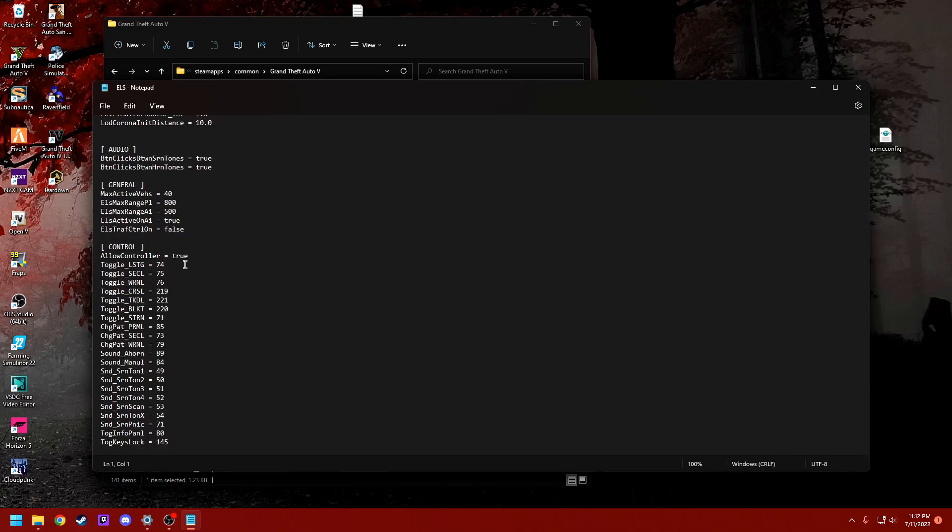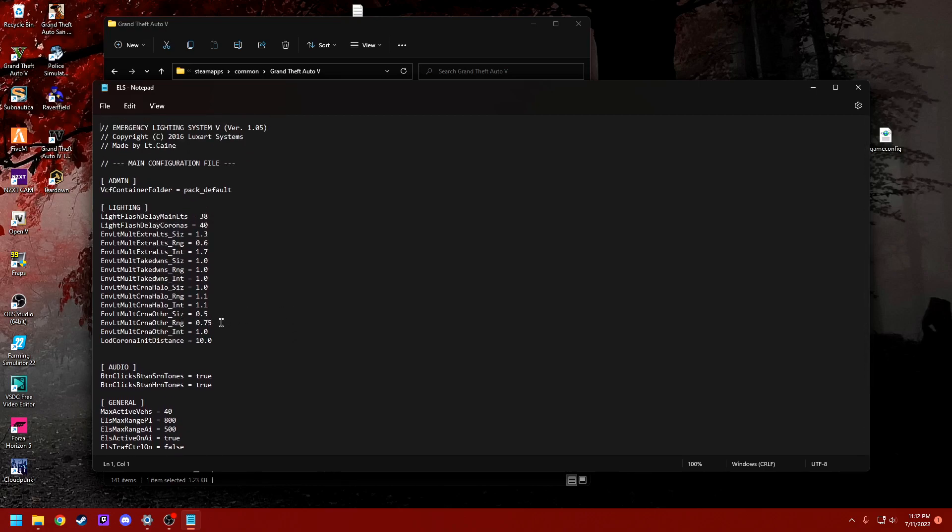This is where you can edit your control buttons on your keyboard, but we'll probably do something like that on a different day. You want to go and find your LOD Corona INI distance. This is what fixes it. It's originally set to 10.0 — you want to change that to 100.0. Just like that. Then you just save your file.